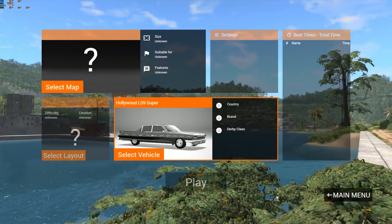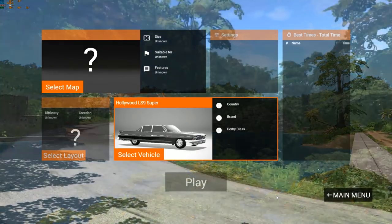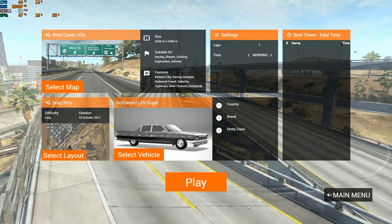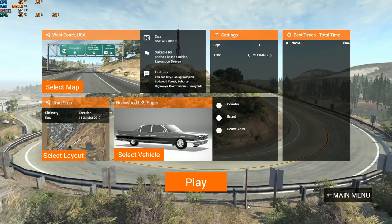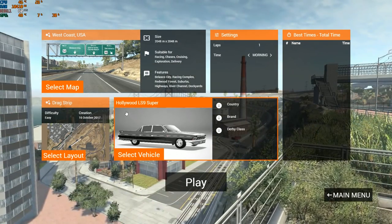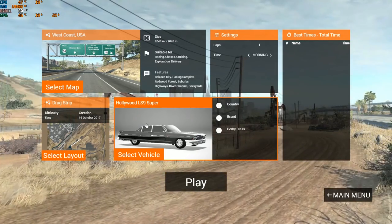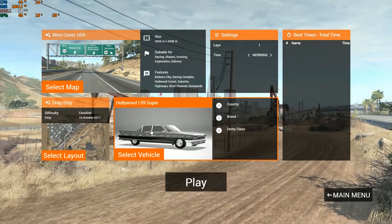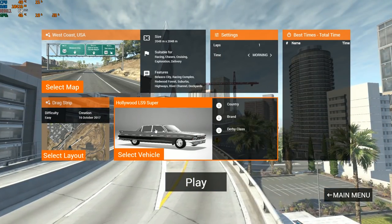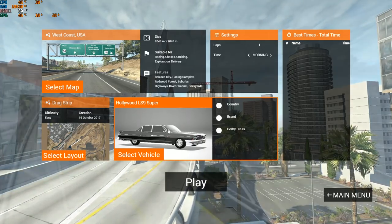After picking the fastest car, I'm also going to pick the prettiest car in this challenge — that creator will also receive a copy of the Hollywood LS9 Super Sedan. So there are two prizes. The Hollywood LS9 itself has a chassis, body, suspension, and brakes all from the 1970s, but the engine, gearbox, and differentials are modern. I'm going to test this car first as a benchmark — let's head to the track.